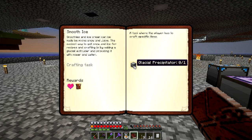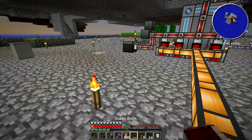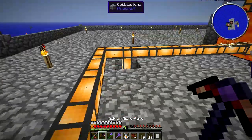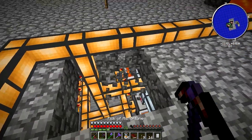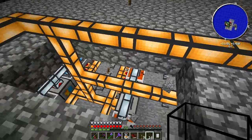We're also going to need that Glacial Precipitator for a hoarding quest. We need a lot of ice — 5,000 ice. That doesn't seem too bad. I'm going to make a Glacial Precipitator because that's my next quest item. I don't think I've taught this how to do AE stuff yet, or TE stuff. I'm going to teach it machine frame and encode it.